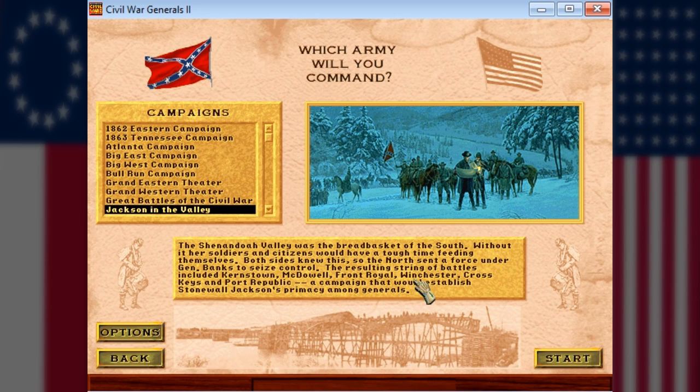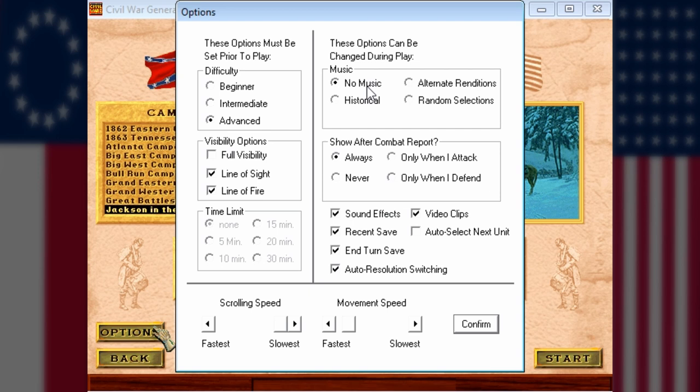Jackson in the Valley features a string of smaller battles — not the big epic that was Bull Run — it's more of a regimental kind of campaign. It features Kernstown, McDowell, Front Royal, Winchester, Cross Keys, and Port Republic — around 7 battles, each around 20 to 30 turns each. If I make it more efficient and streamlined, it'll be around 14 more episodes. Let's check the options and start.